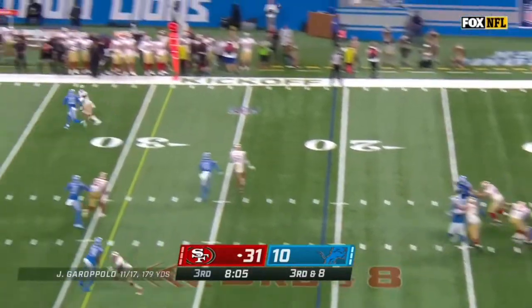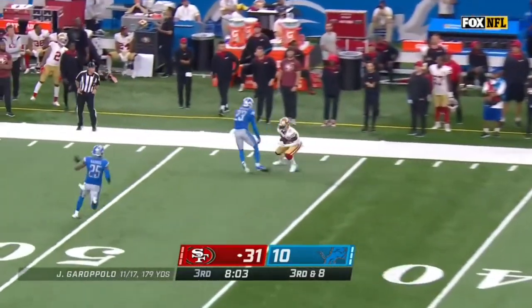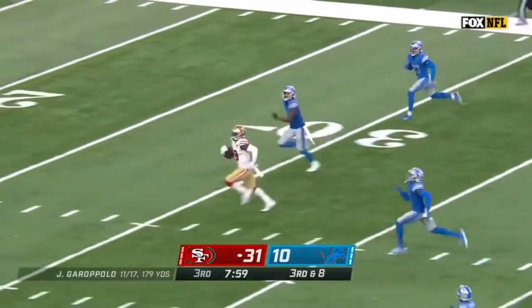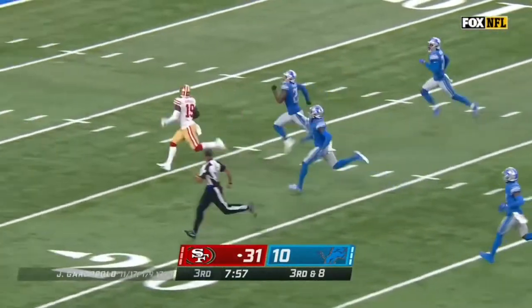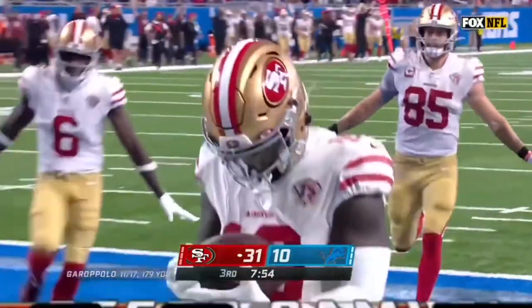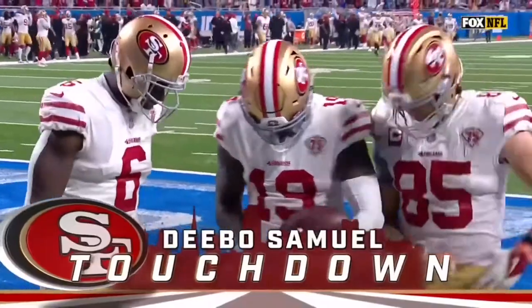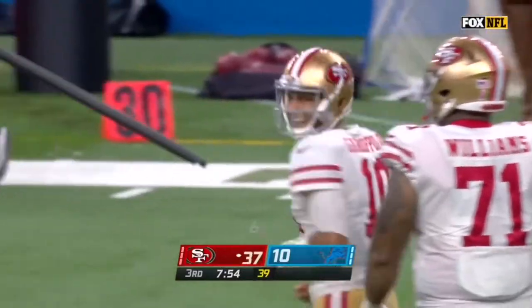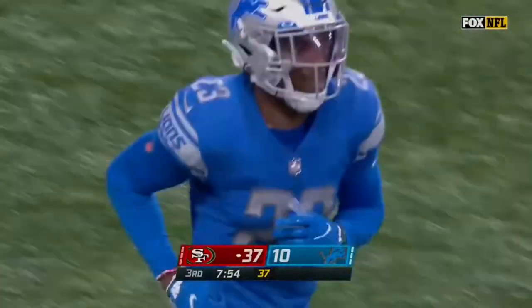Pressure coming. Garoppolo hit as he throws — a wobbler down the sideline. And it's caught! Deebo Samuel with the catch, trying to turn on the jets. He'll take it all the way for the touchdown. 79 yards — the lob from Garoppolo to Samuel.